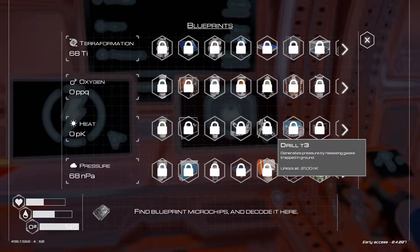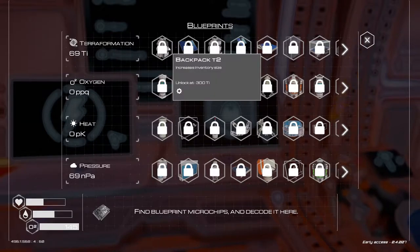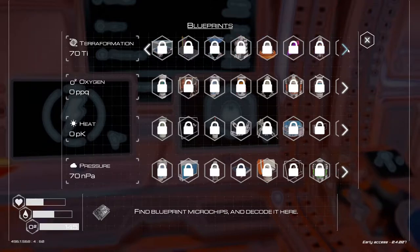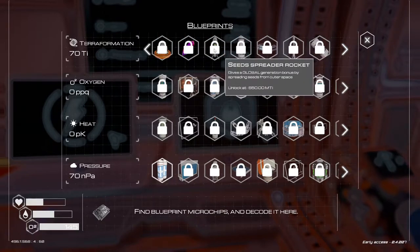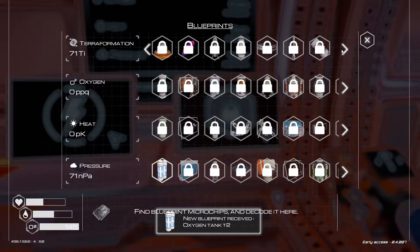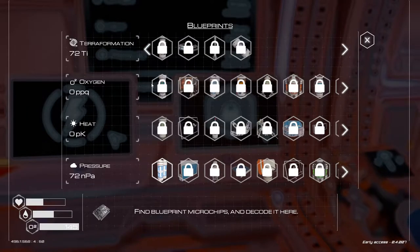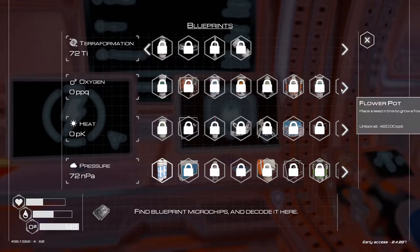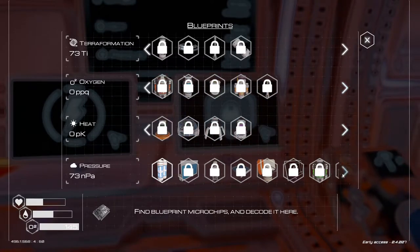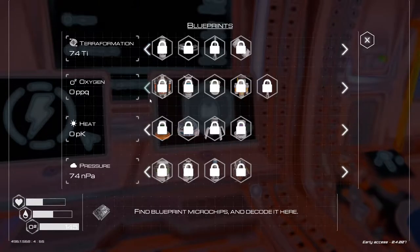So this is our progress tree, or tech tree. Our overall terraformation index unlocks things like backpacks, furniture, and then eventually seed-spreading rockets and stuff like that. I just unlocked a new backpack or oxygen tank. Oxygen unlocks heaters and stuff like that. As you can see there's a lot of things you can actually unlock, and a lot of things you can find and explore.